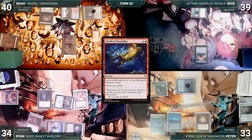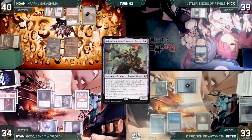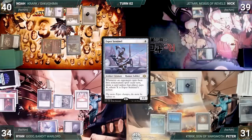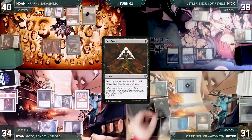Ryan draws and casts Mana Vault, then casts Thrill of Possibility discarding Fork and drawing two. Fork and Thrill of Possibility are exiled under Dothi Voidwalker and Ryan passes. Noah draws and plays an Island, cracks his Lotus to cast Sakashima of a Thousand Faces — it enters as a copy of Krark. Noah attacks Peter with Krark and passes. Nick draws and casts Esper Sentinel, then taps Mana Confluence to cast Crop Rotation, sacrificing it to fetch Gaea's Cradle. He casts Bloom Tender and passes. At end of Nick's turn, Peter casts Cut Down targeting Krark — Krark dies.